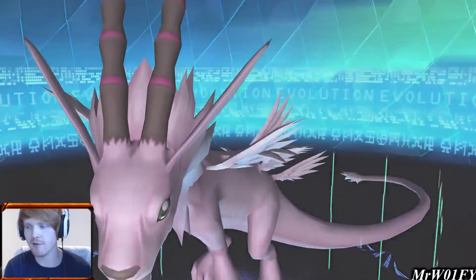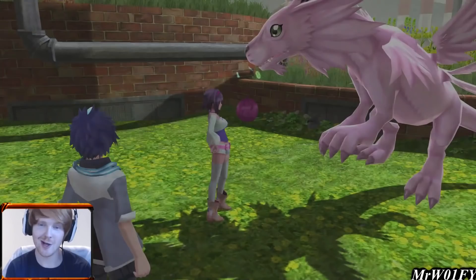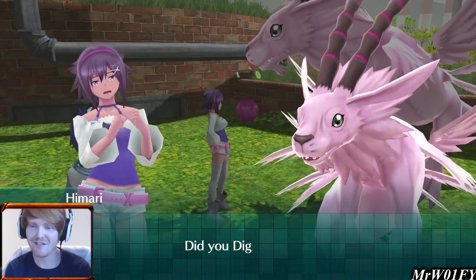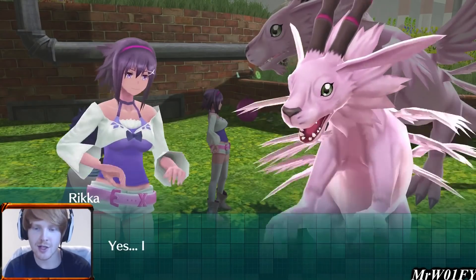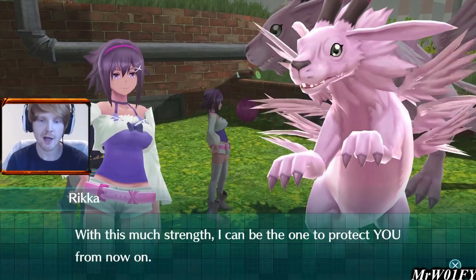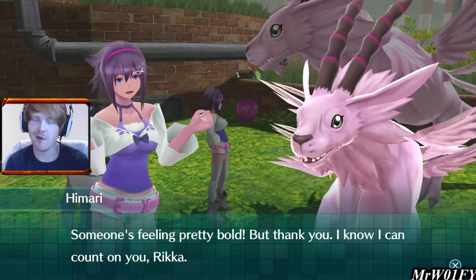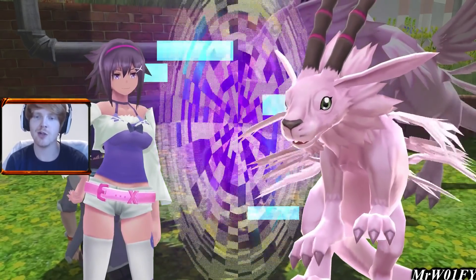Looking very, very badass. Look how big she is now — a flying pink dragon-dog thing. Rika says her body feels full of power and with this much strength she can be the one to protect Himari from now on. Himari says someone's feeling pretty bold, but thank you — she knows she can count on Rika now.